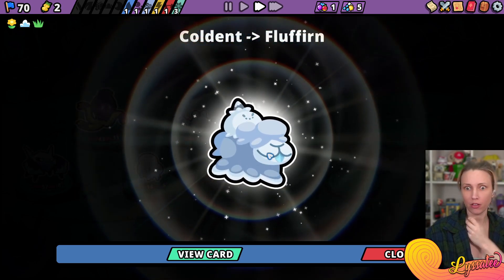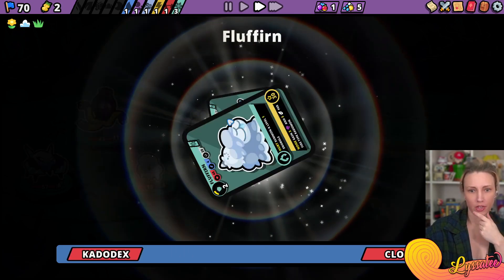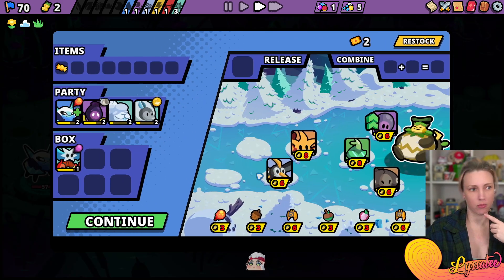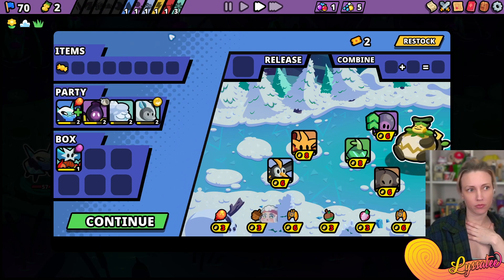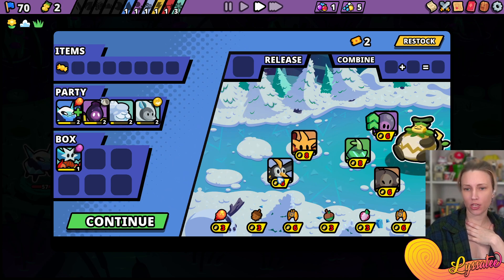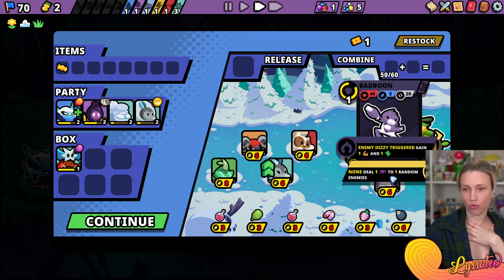Look at the baby - it's evolved Slambo! Look at their card: hurt, summon a level 1 Snowball. Much more powerful! We'll restock - look at this heck! Let restock. Bad boon - ew, okay.